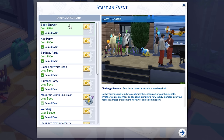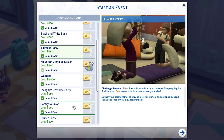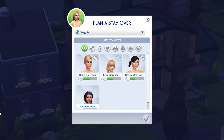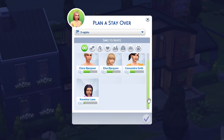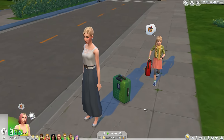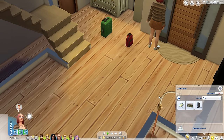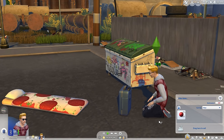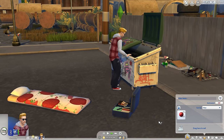Perhaps the new social events would be a better use of your Sim's time, with slumber parties, baby showers, and family reunions available as timed occasions offering rewards for completing objectives. There are also stay-overs — a new event that functions as more of an extended visit for family and friends, adding them to the household for a while without moving them in permanently. The suitcase and sleeping bag objects Sims can now tuck away in their inventory make this even easier, acting as a portable dresser and bed respectively.